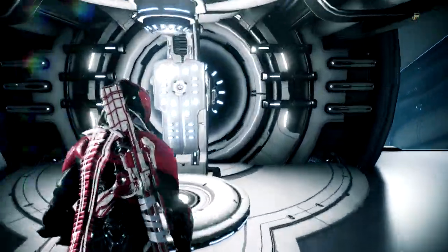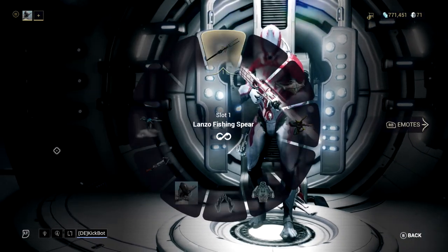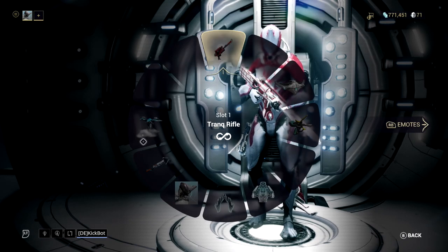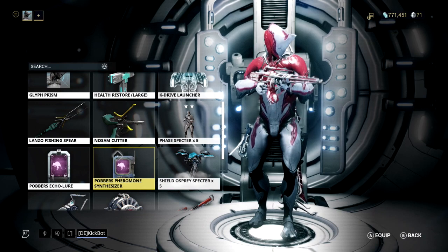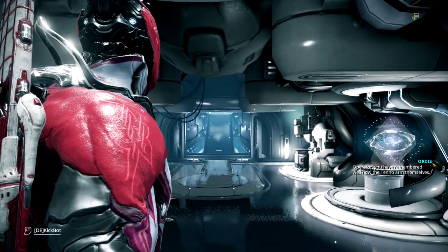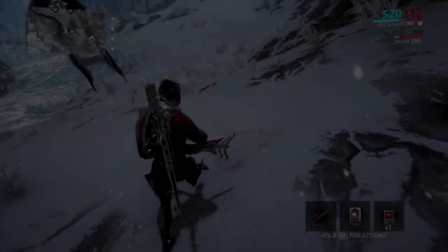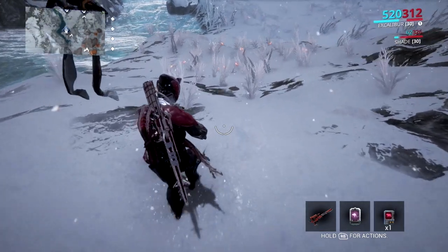Next, head to your ship and assign the items onto your gear wheel. Once the items have been assigned to your gear wheel, head out into Orb Vallis and begin your hunt.